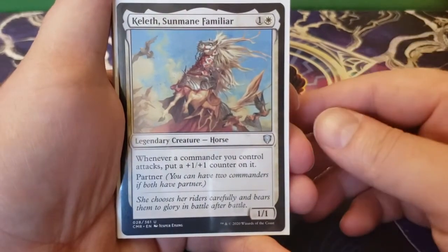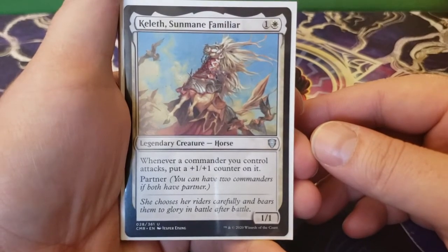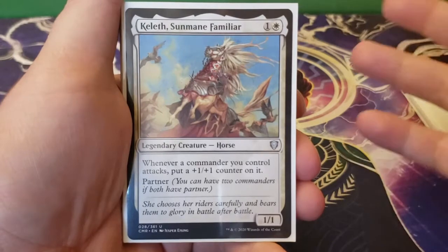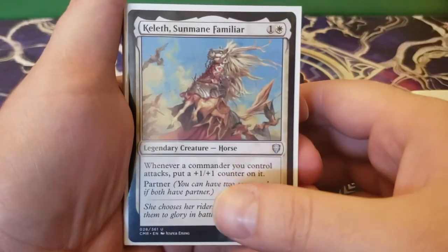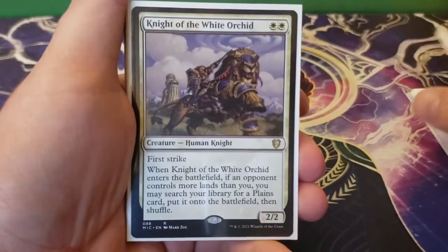Next up we have Kelleth Sun Main Familiar — one and a white for a 1/1. Whenever a commander you control attacks, put a plus one, plus one counter on it — and it has partner, though we're not using it as a partner. With Lazel, as it triggers, it's going to see that and get two plus one, plus one counters.